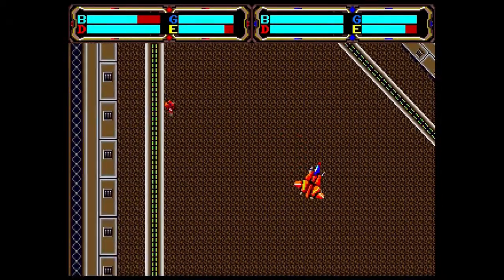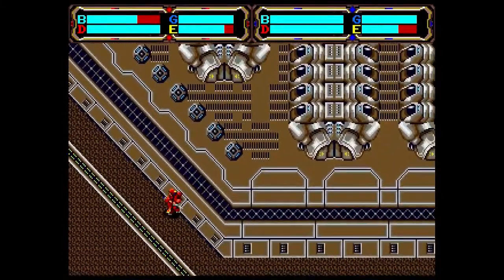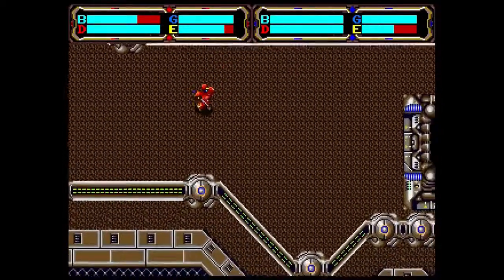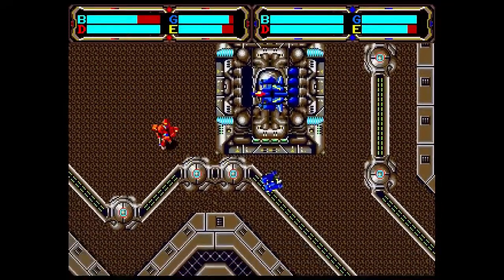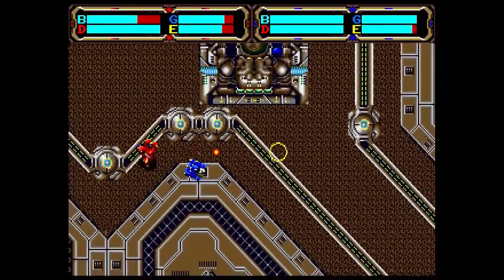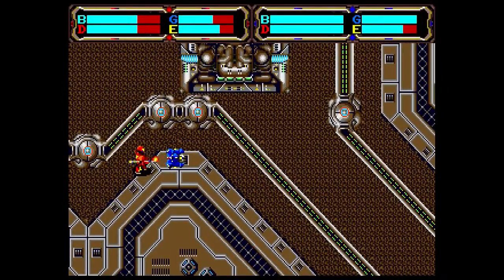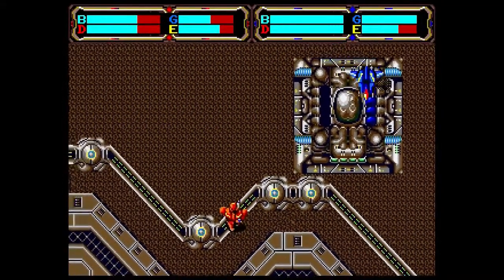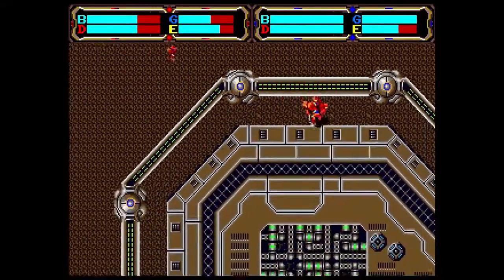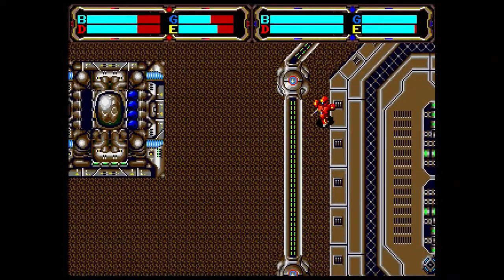Your general operates both as a unit and as the way that you deploy your soldiers in the field — similar to how Total Annihilation works, where your general basically builds different buildings for you. In this one, you need your general to lead the soldiers into the field and issue them commands. This is where the game really sort of falls apart a little bit for me.